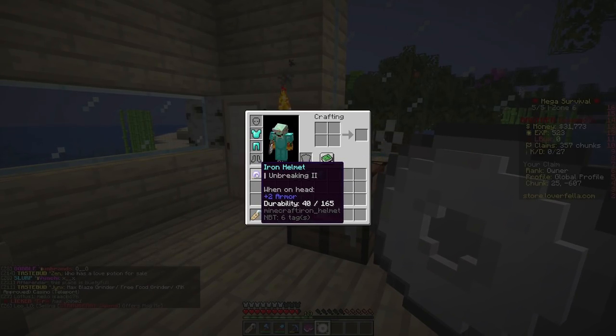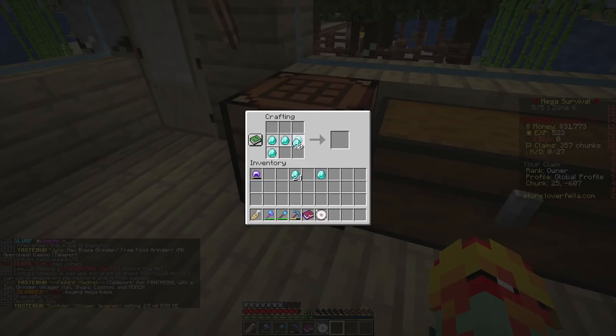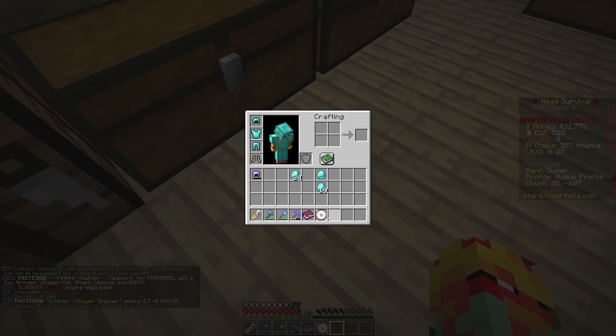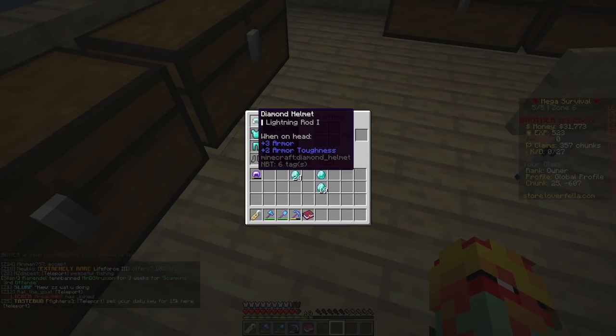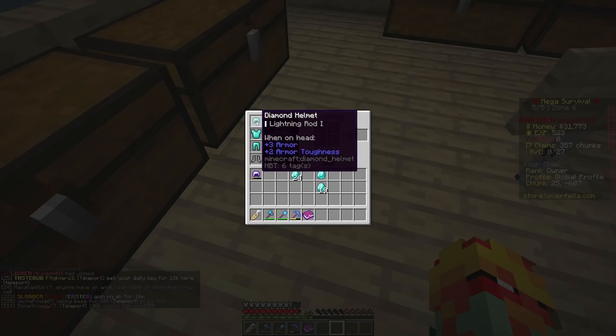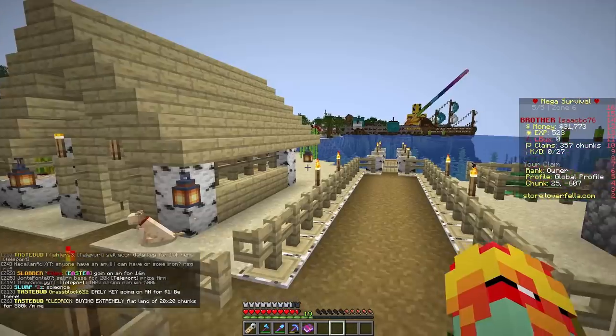In order to get this to work we have to apply it to a helmet. We don't want to use this crappy iron helmet we've been wearing, so we need to craft a diamond helmet. We have a 40% chance that it won't work. Oh, it did work! I was literally freaking out. We hit the 60% odds. We have Lightning Rod One on our helmet!